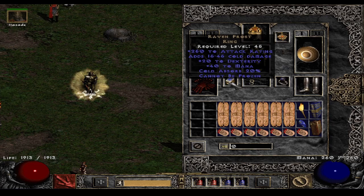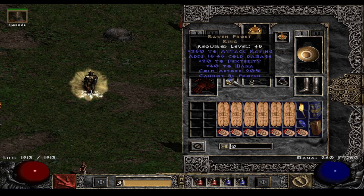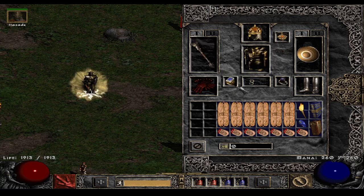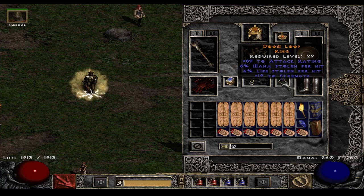I quite enjoy the attack rating from Ravenfrost since I don't have many other sources — getting 250 on the ring is great. Then Verdungo's for some faster hit recovery and life. You could also go with Thunder God's or other choices, but Verdungo's was just nice for survival. And then a leech ring — not very interesting, but I just wanted to have one, even if I'm not really using mana on this build. You could also go with a Strength/Dexterity stat ring, or maybe a mana/life/resist ring if you're lagging on resistance.